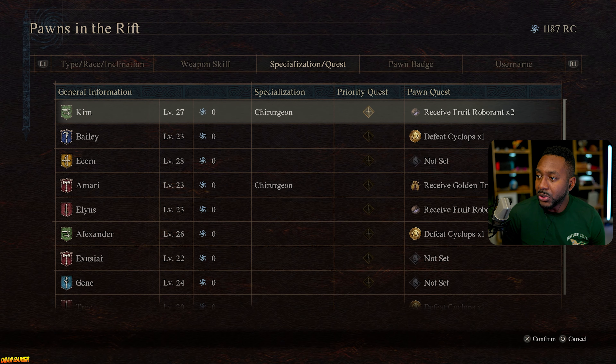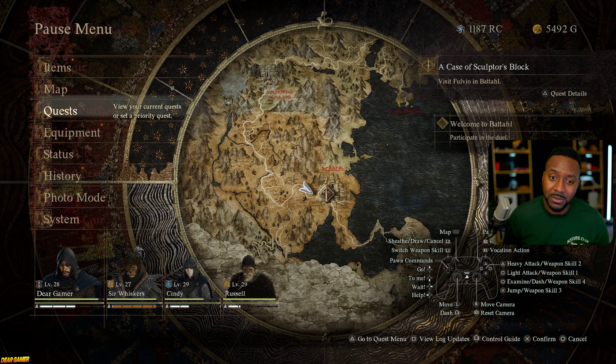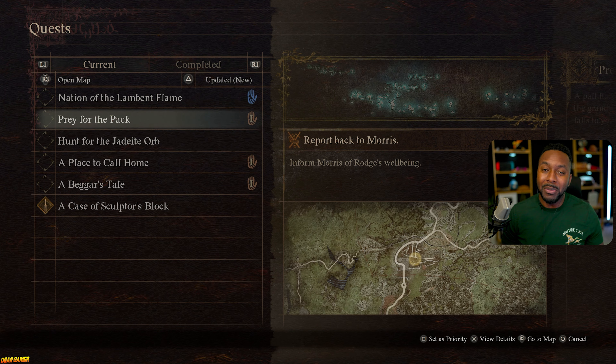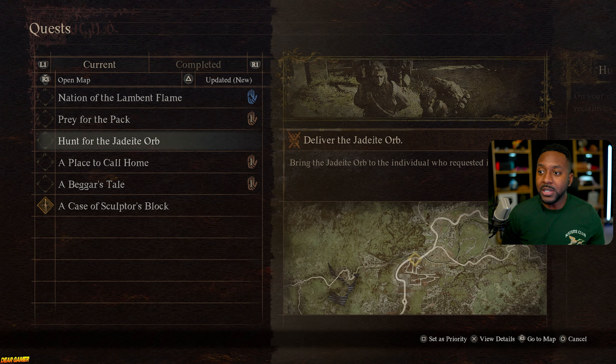There are certain quests you can miss in this game. You can tell a quest is missable when you see a little hourglass symbol next to it in your quest list. It puts a little pressure on you to stay on top of your quests and not just pick up everything — certain quests expire, others don't. Be mindful of which quests you're prioritizing and how many you're picking up at a time.